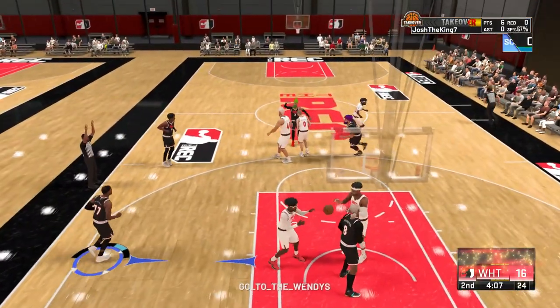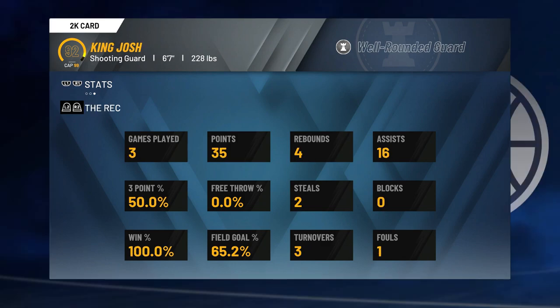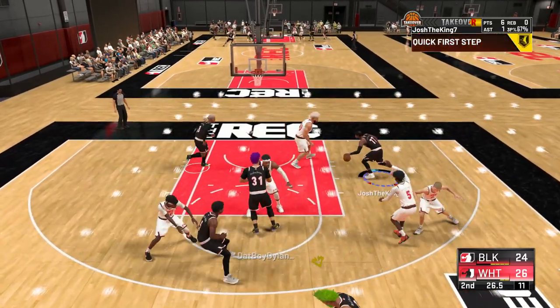Before we get into what the jump shot is, I want you guys to look at this: I shoot 51.8 percent from three with a 71 three-pointer and no Hall of Fame shooting badges — just gold badges. I'm out here shooting basically 52 percent with a 71 three-pointer.